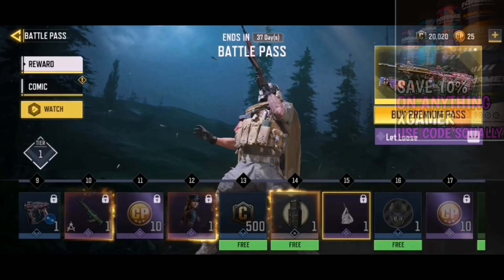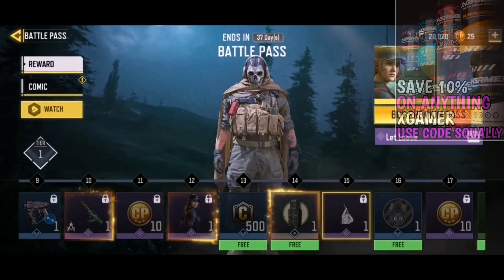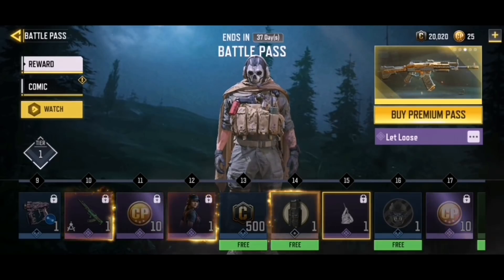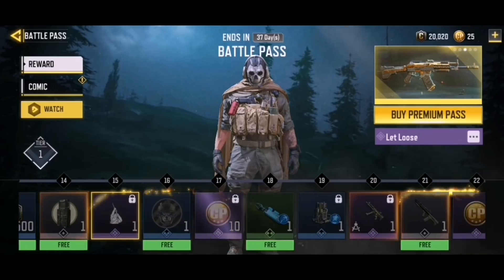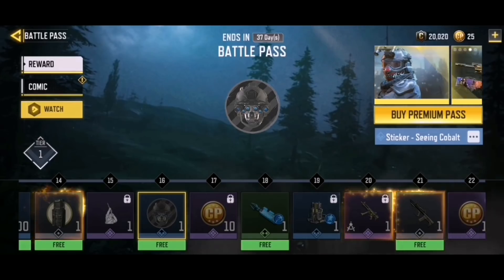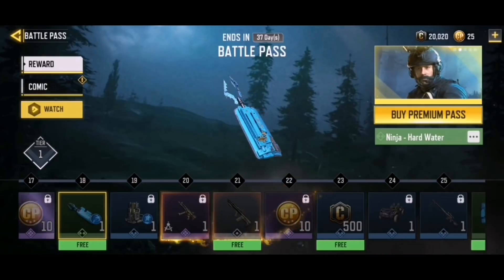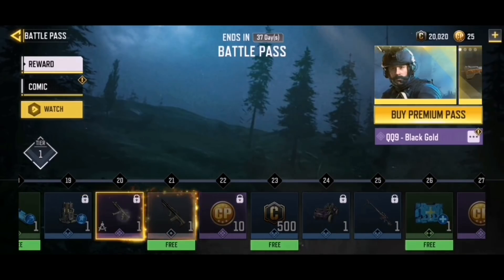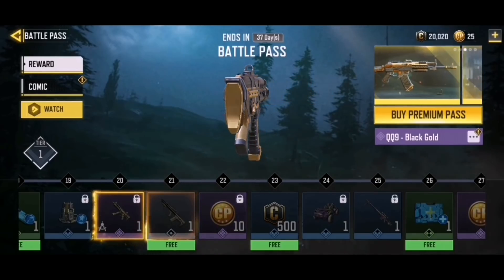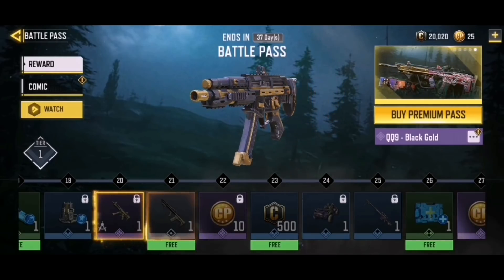Over here we have the Let Loose emote - I like that a lot. It's like you just won the war, standing there with your soldiers and shooting your gun in the sky. Moving on, there's a free sticker called Seeing Cobalt. Then some card points, a free Ninja Hard Watcher, an Airborne Forward Motion.